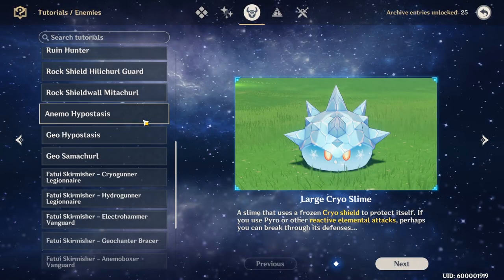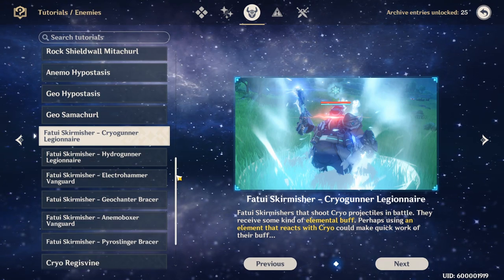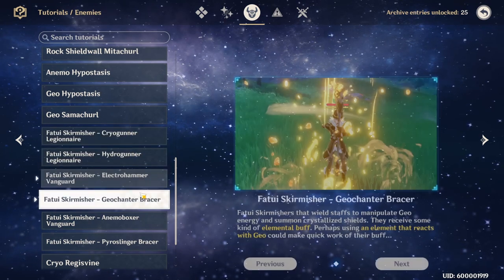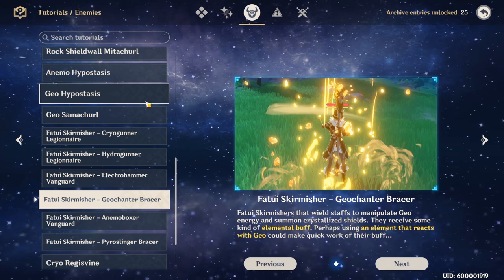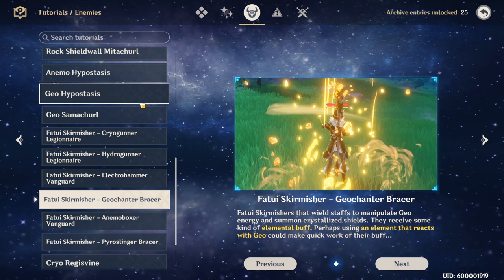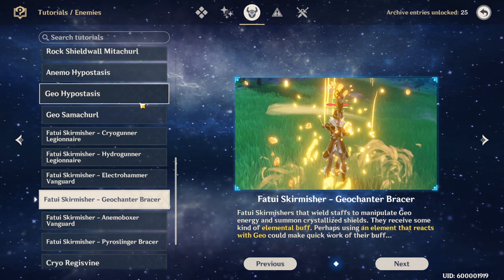I think that wraps everything up. We covered all the Fatui Skirmishers: Cryo, Hydro, Electro, Geo, Animo, and Pyro Slinger. I hope this video was helpful and informative. If you have any questions or comments, leave them below — I'll be happy to respond. Hope to catch you guys next time.